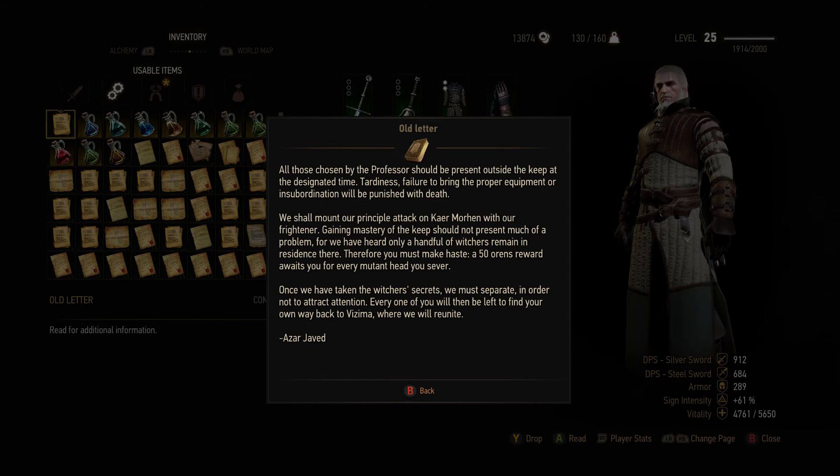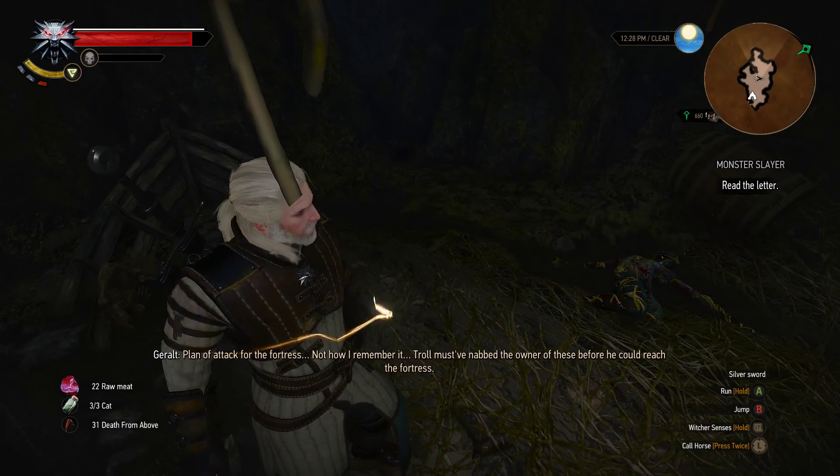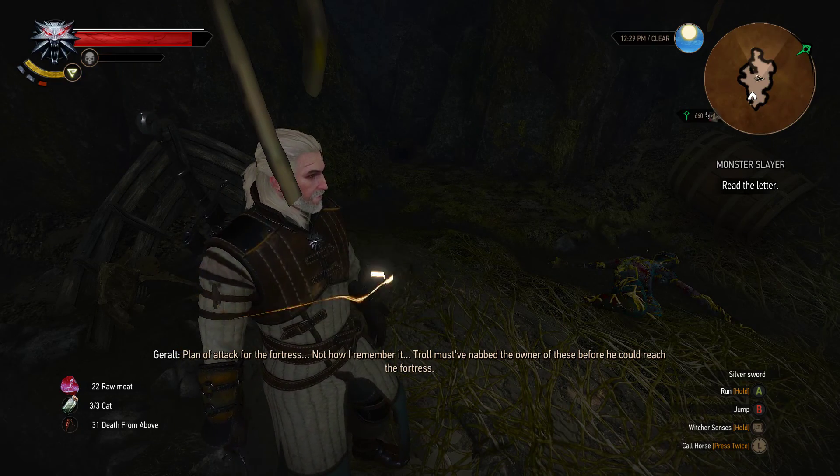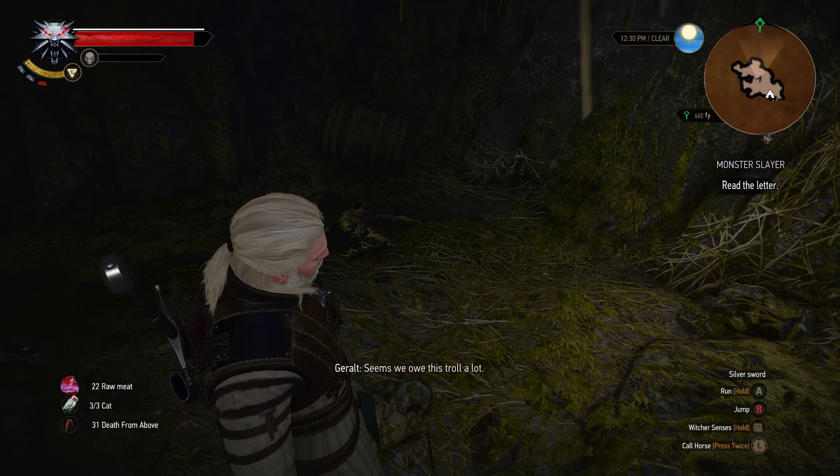All those chosen by the Professor should be present outside the Keep at the designated time, tardy and spelly to bring the proper equipment. We shall mount our principal attack on Kaer Morhen with our Frightener. Gaining mastery of the Keep should not present much of a problem, for we have heard only a handful of witchers remain. Once we have taken the witchers' secret, we must separate in order to — Azar Javed! That's interesting. Plan of attacks with the fortress. Must be from the time they attacked Kaer Morhen. Must have unhappened the owner of these before he could reach the fortress. Seems we owe this troll a lot.